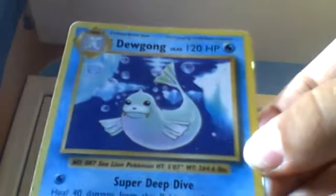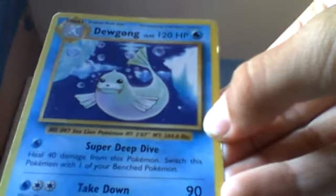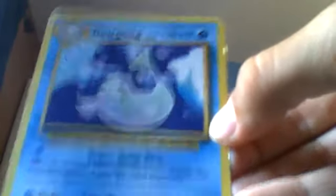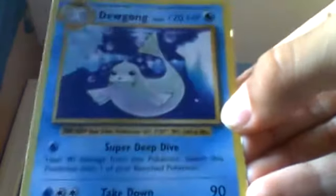Dewgong's first attack is Super Deep Dive: heal 40 damage from this Pokémon, then switch this Pokémon with one of your benched Pokémon — only if you want to. And Take Down: this Pokémon does 20 damage to itself and it does 90 damage. It evolves from Seel.